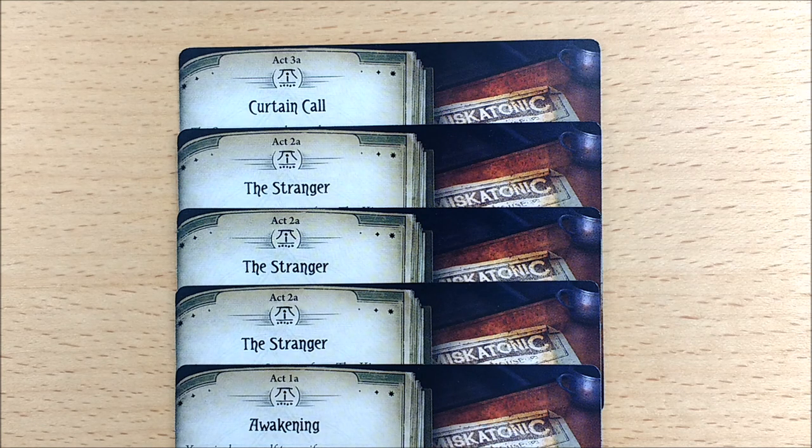The final thing to note about this encounter set is you have three identical copies of Act 2A, all labelled 'the Stranger'. Previous scenarios have given you multiple copies of the same location and you choose one, put it into play and remove the rest from play — adding a little replayability. This scenario does that with the Act deck. So you're going to choose one of the three copies of Act 2A, the Stranger, at random, and remove the other two from the game, ready to use in a future game. They all look identical on the front.